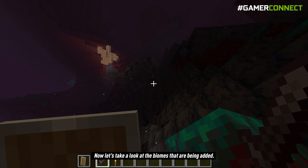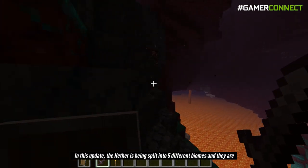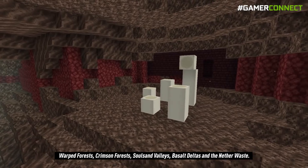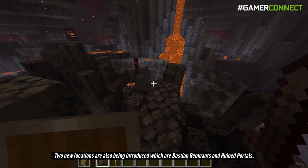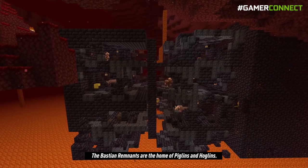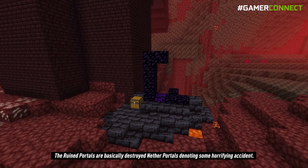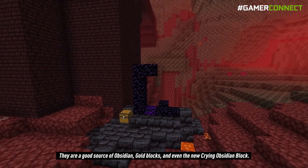Now let's take a look at the biomes being added. In this update the nether is being split into 5 different biomes: warped forests, crimson forests, soul sand valleys, basalt deltas, and the nether wastes. Two new locations are also being introduced — bastion remnants, which are the home of piglins and hoglins, and ruined portals, which are basically destroyed nether portals denoting some horrifying accident and are a good source of obsidian, gold blocks, and the new crying obsidian block.